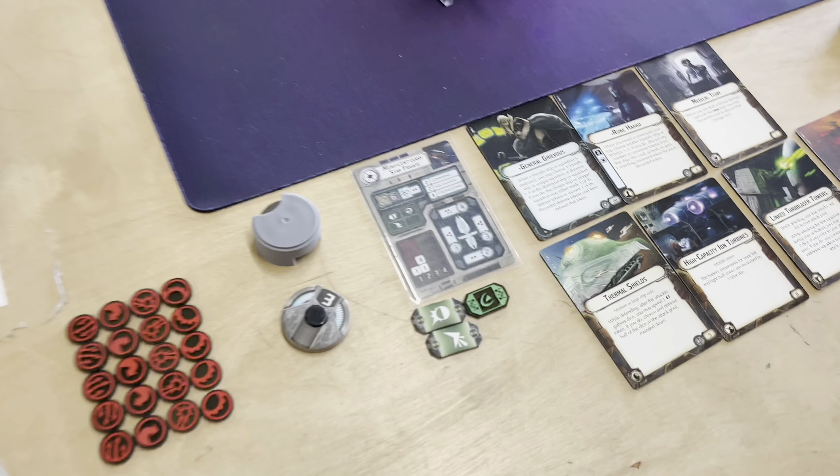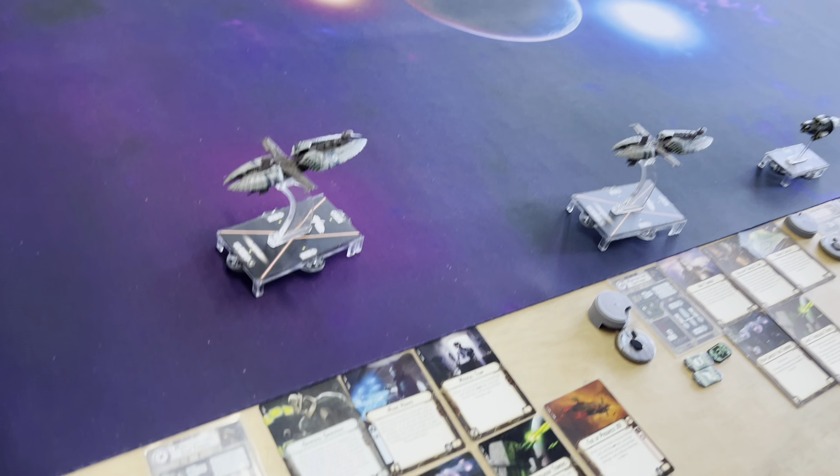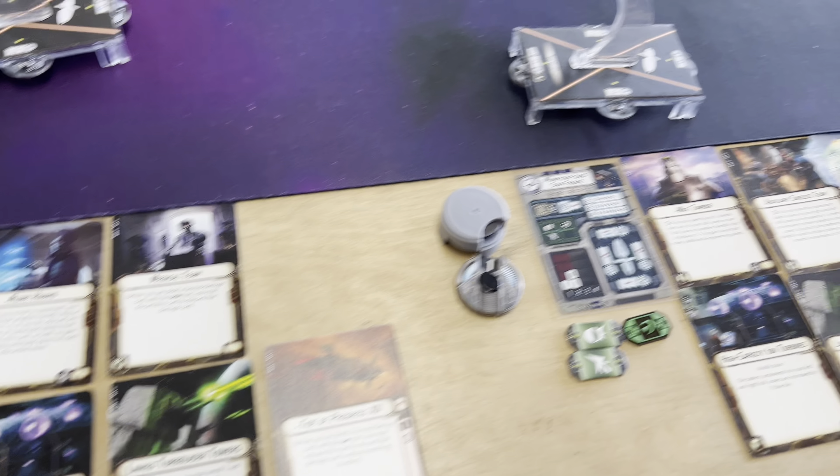So I'm playing Chandler today and we've got a Grievous Fleet — so actually Separatists vs. Separatists, which is pretty cool. He's got Rune, Medical Team, Thermal Shields, Ion Turrets — that's pretty good on them — Linked Turbolasers, and Tide of Progress.